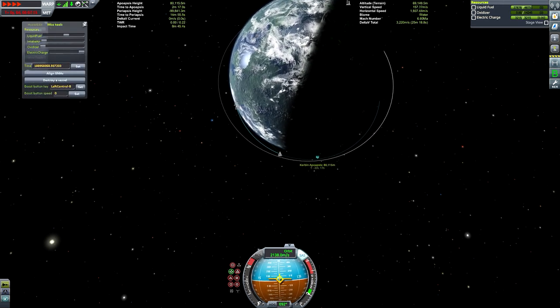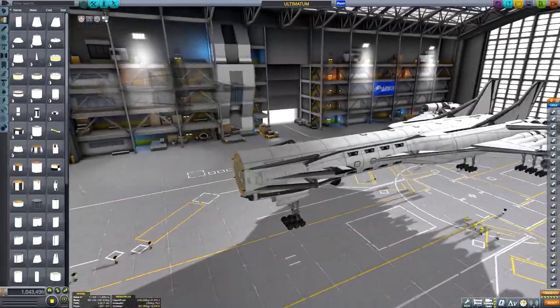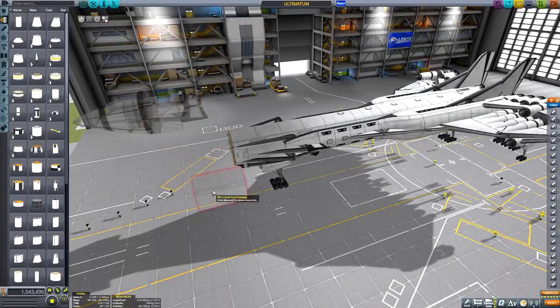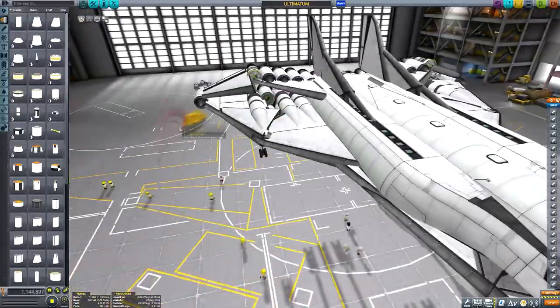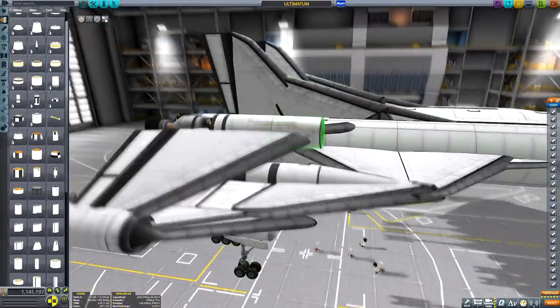Keeping an eye on the delta-v readout in the top right corner - to get to Elu I was aiming for about 4500 meters per second. As you can see, we ended up with just over 3000, which is nowhere near enough. I drained the surplus oxidizer using HyperEdit just to see if that would give us a little extra delta-v, but it was a completely insignificant number. Back to the drawing board - time to add more fuel.